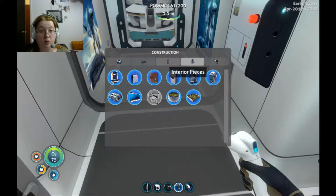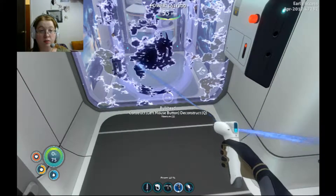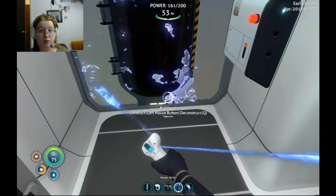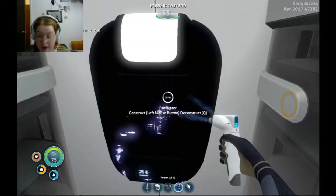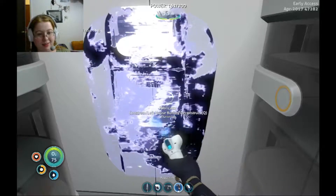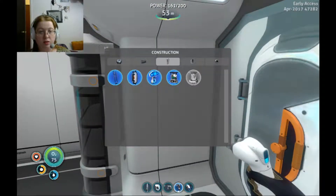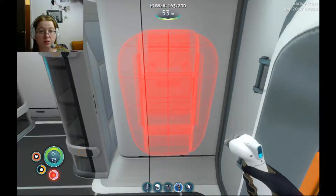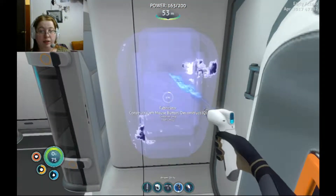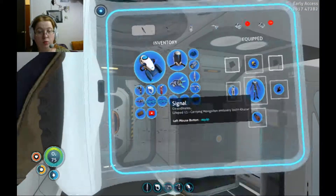So we can now put the bulkhead there. Stop it — you're not that dehydrated. And then we can remake the fabricator over here. I saw it flush green. There we go — and voila!